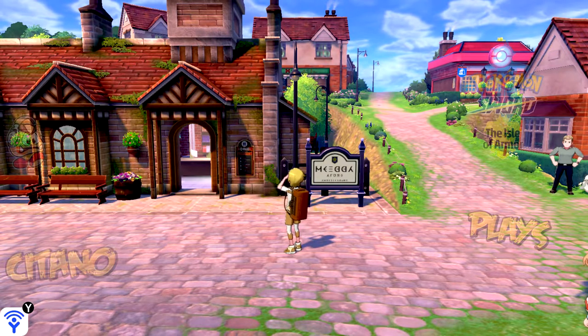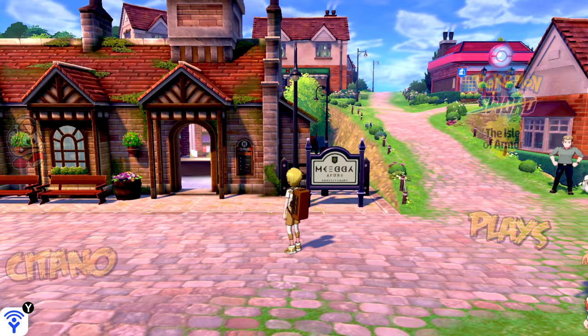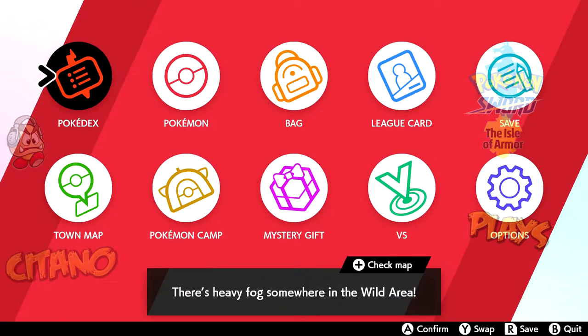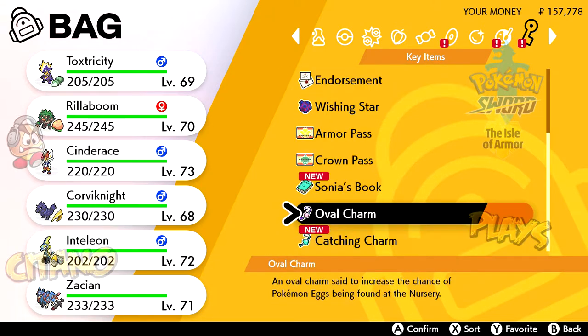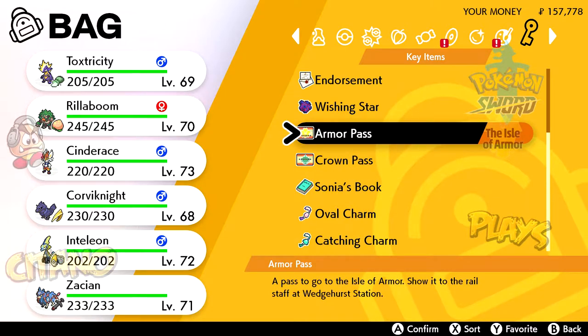We completed the post-game last time and now it's time to explore new regions added with the DLC content with the expansion passes. So how do you even get these expansion passes? Well, once the expansion passes were announced, you could order them right here in the menu on the bottom right. I can't do it here because I've already done it. Once you successfully order those games with the eShop, you can go to your bag and on the very far corner in the key items section, go down to the bottom and you will have two special items — the Armor Pass and the Crown Pass.